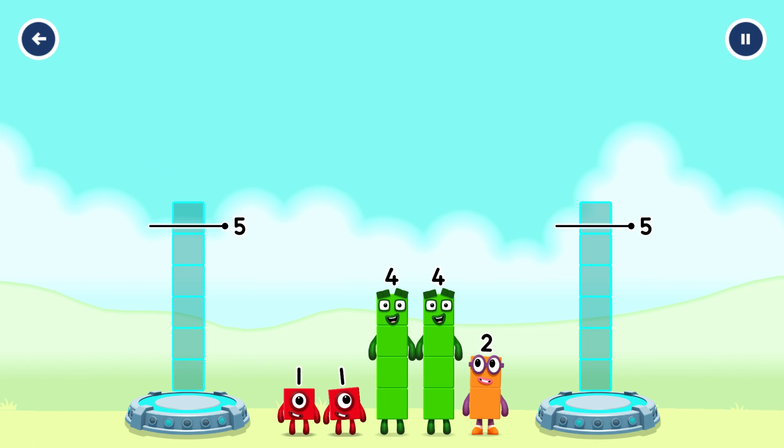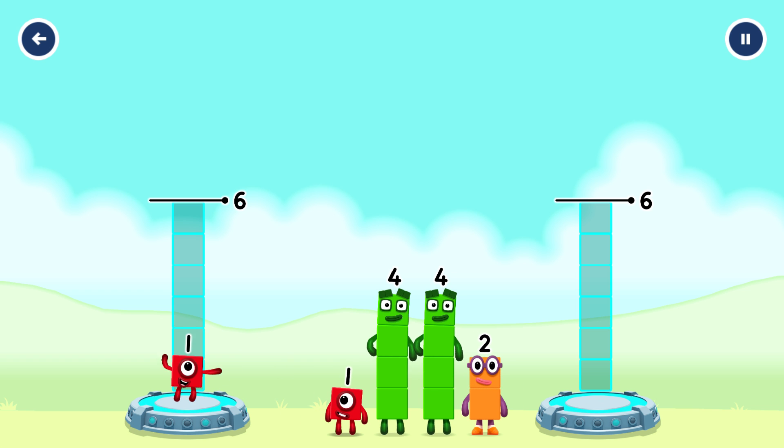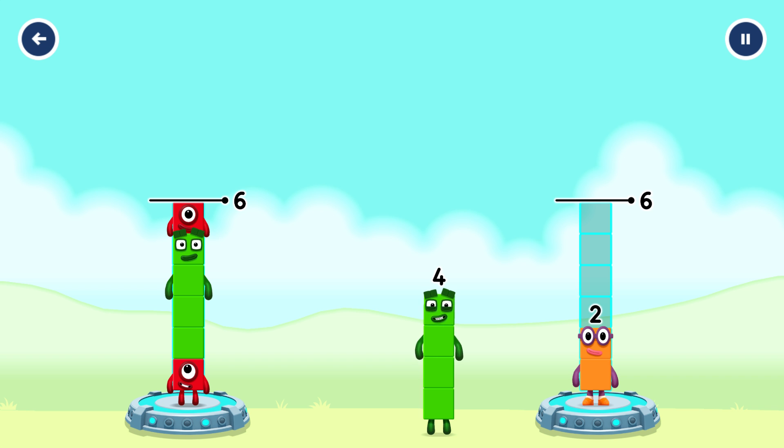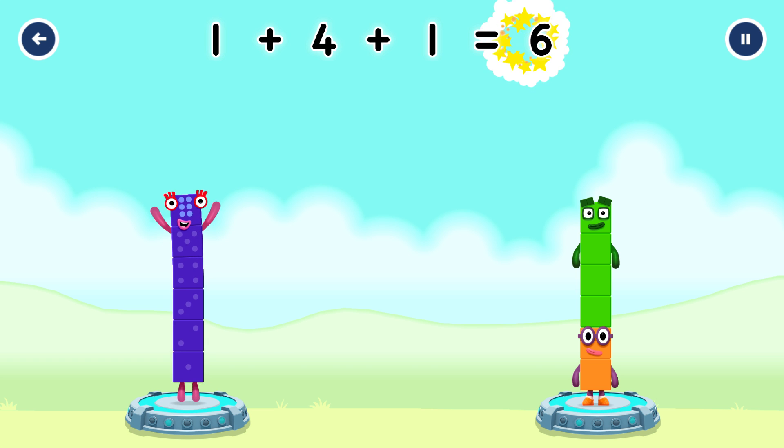Share the number blocks evenly to make 2 groups of 6. 1, 4, 1, 2, 4. You cracked it! 1 plus 4 plus 1 equals 6. 2 plus 4 equals 6.